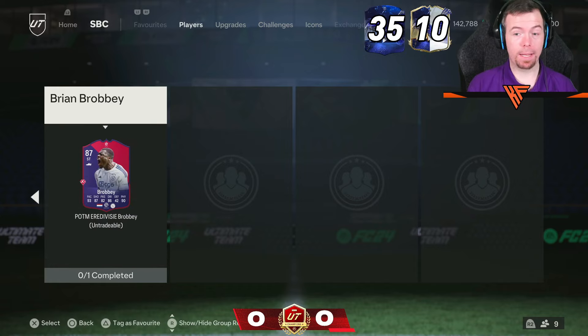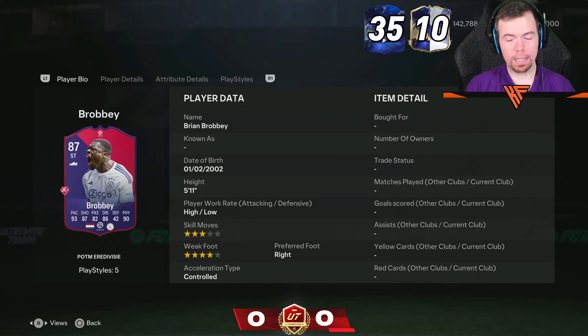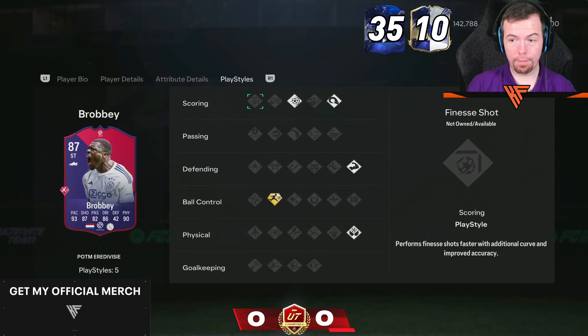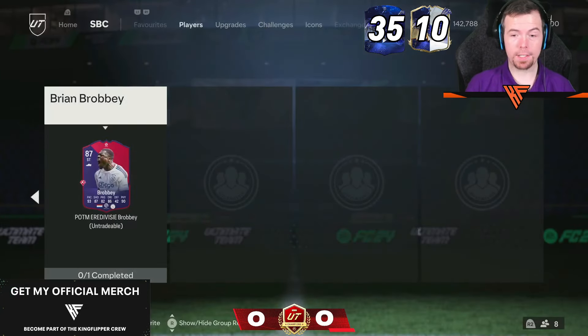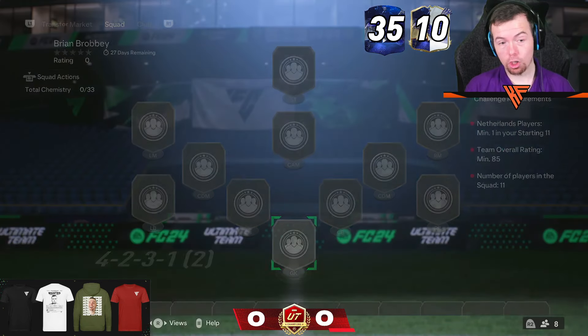Then we've got Brian Broby — he's 87 team in a week this time. High-low work rates, and they've upgraded that. His in-game stats are nuts. They've given him 4 extra play styles from his 86, and it's only one SBC to do at 85 rated, so that's good.